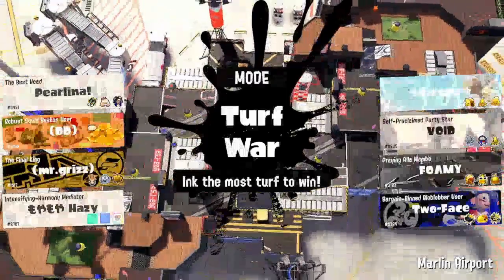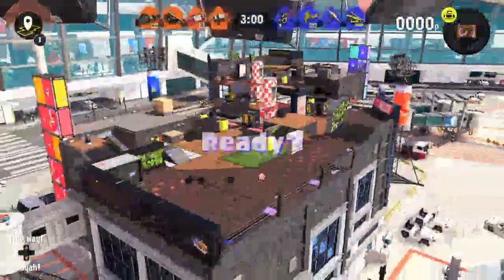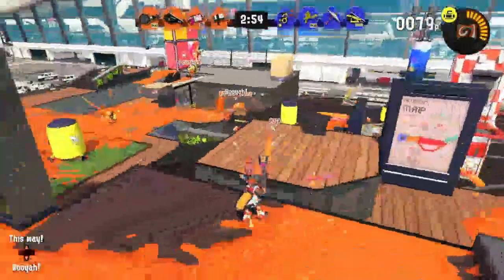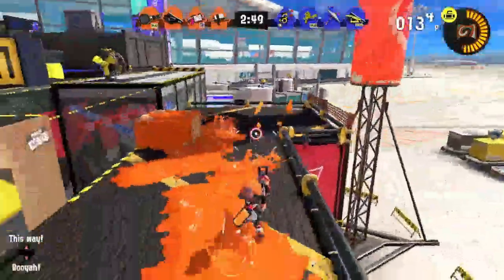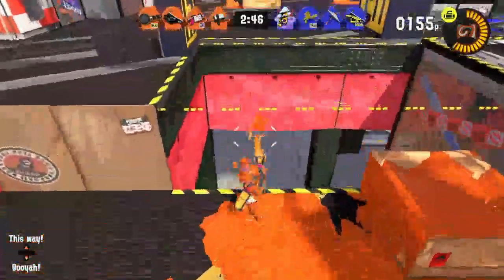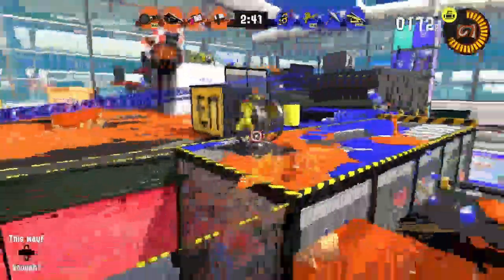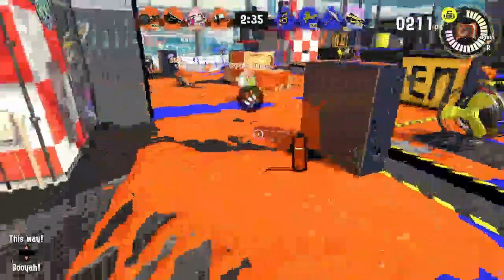We're on Marlin Airport this time - hopefully we have better luck. We can change our luck around this time. We have an Octoshot which is also new, and they got the new Dualies and a Bloblobber. They have the new Recycled Brella team - I've got to showcase that. I'm just making sure I don't fall, because there are a lot of drop-offs. I don't like that that's there - in order to avoid the Bloblobber guy, we just have to make sure we don't fall.